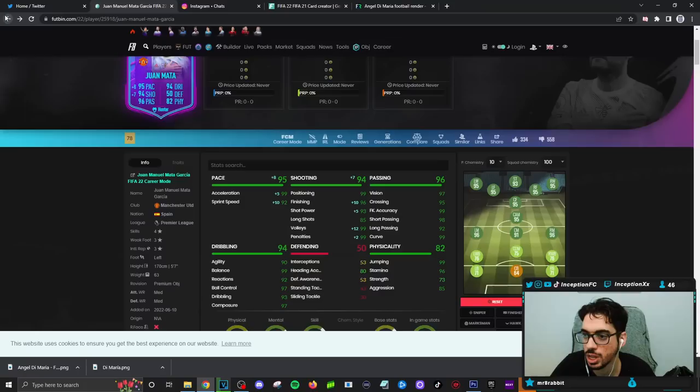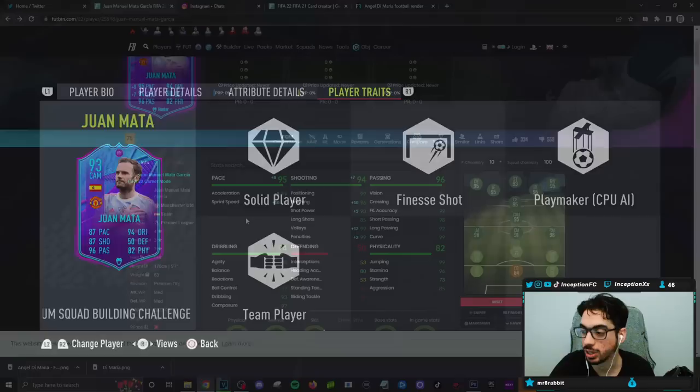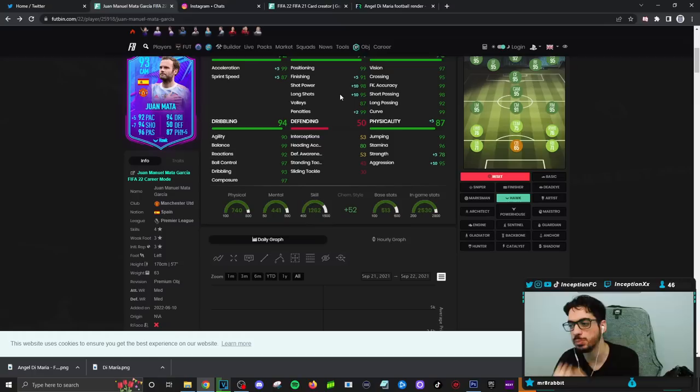They're not changing the skill moves and weak foot for some of these cards. With Juan Mata, we have to give him the hunter chemistry style because of the way the card is formatted, which is unfortunate because we can't really improve his long shots. Player traits in-game: he has the finesse shot trait and the solid player trait. If I was actually going to use this card in my team, it would mainly be in the cam position.